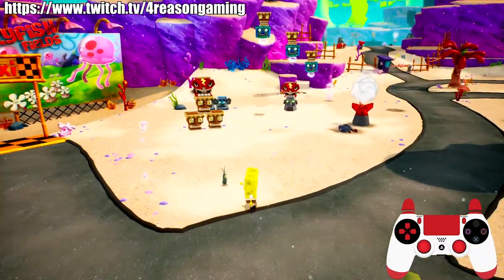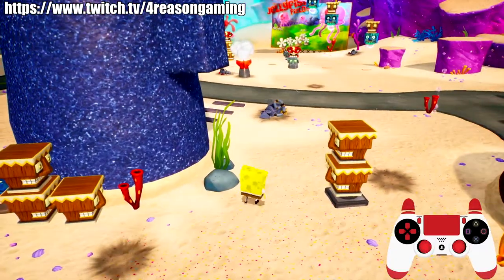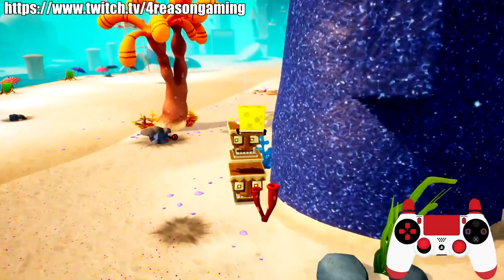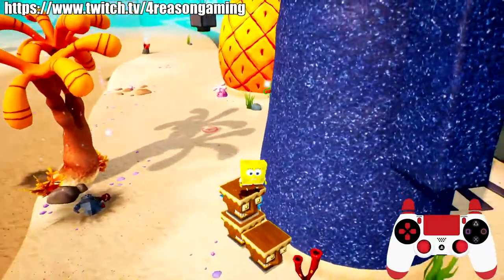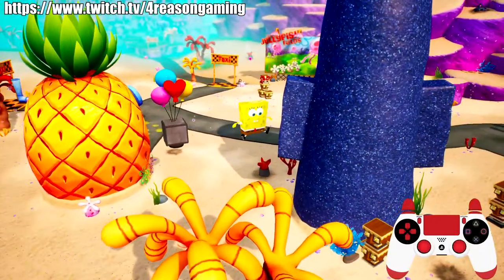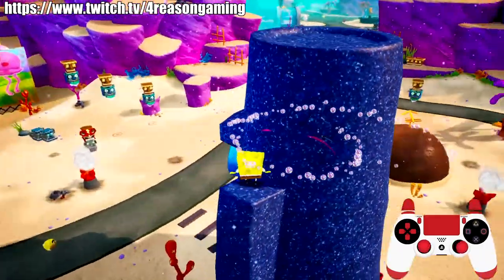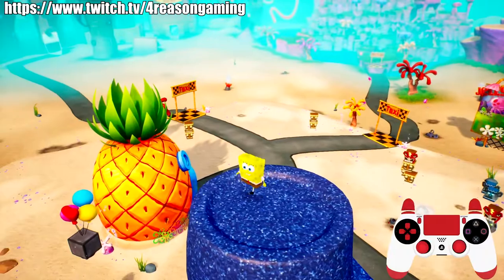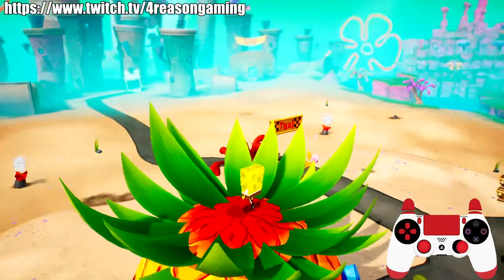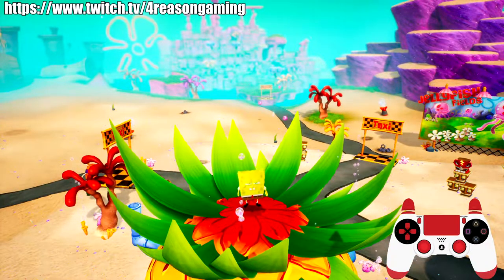The next trick is how to get on top of the pineapple without using the platforms that spawn, which takes a while. Come behind Squidward's house, jump on this box, get around right here, then double swing up here. There's usually a golden pair of underwear up here. Then jump over and get the spatula — it saves a lot of time.